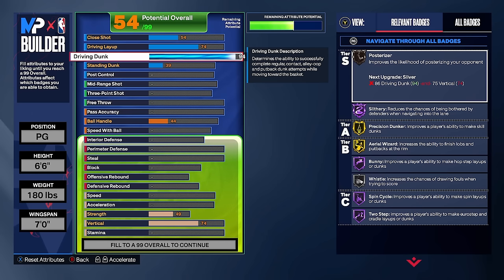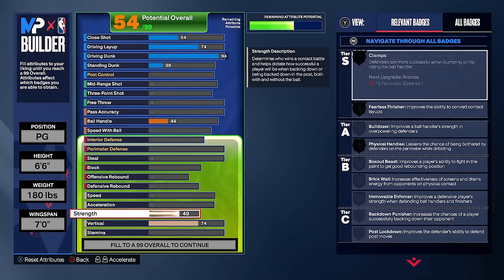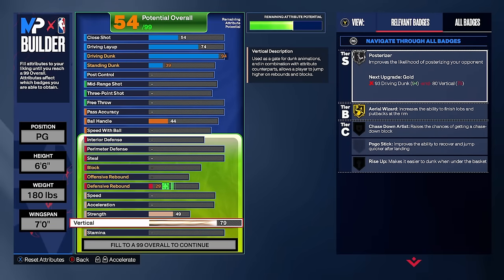With the 94 driving dunk we get Hall of Fame Slithery Finisher, Gold Precision Dunker, Hall of Fame Bunny, Gold Arrow Wizard, and other badges. Now, your posterizer will only be at bronze with a 94 driving dunk — so go down to your vertical and put it at an 82. This gives us Gold Posterizer and unlocks the elite contact dunk animation we need for that overpowered dunk with and without the dunk meter. You could go 85 vertical, but it's too expensive in the builder. So make sure you go a vertical of 82.